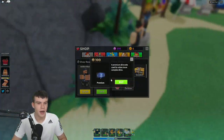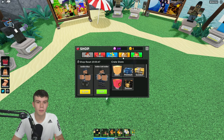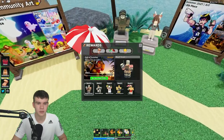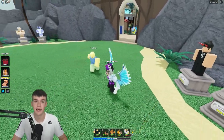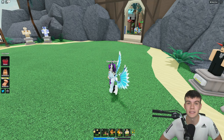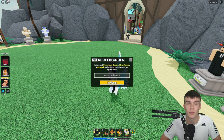I forgot there are skin crates as well — the basic one is 1,000 which we can't really afford. I'm not sure what you buy with gems either — comment down below. Anyway, let's just redeem all the newest codes right now. If you don't know how, in Tower Defense Simulator you go to the left, click on the Twitter button, and the code menu will come up.